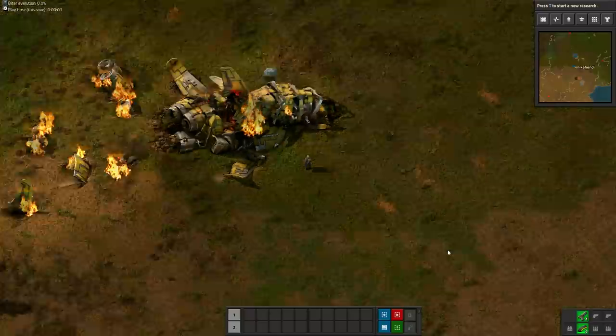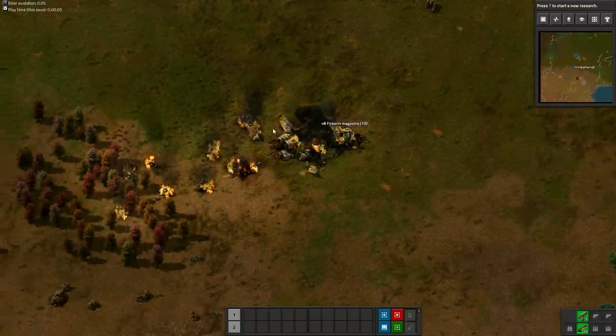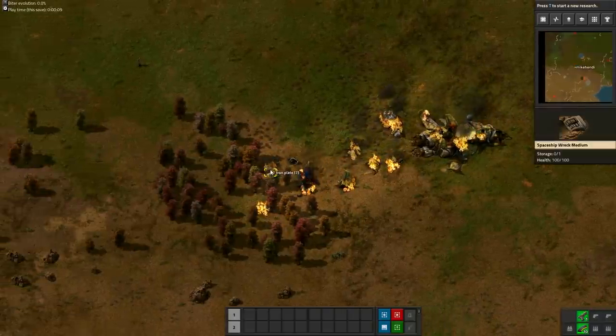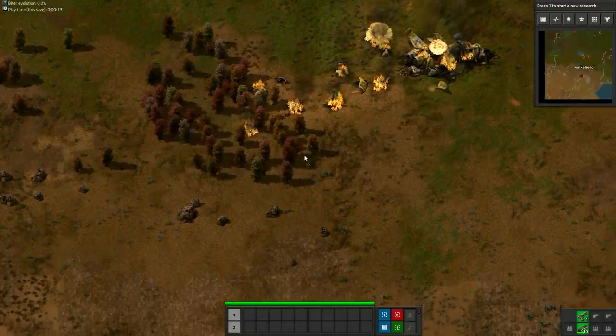The first thing we do is press Stop to skip the cutscene and save 12 seconds. Next, press Alt and that will reveal the 8 iron plates which are hidden in the wreckage. You can collect these iron plates like you do from chests, so you don't need to mine up the wreckage.